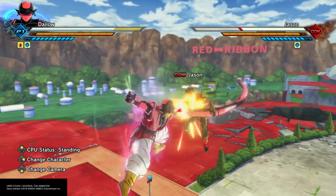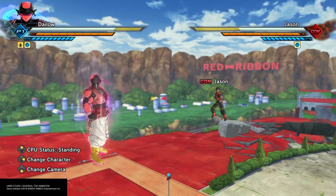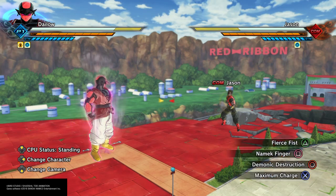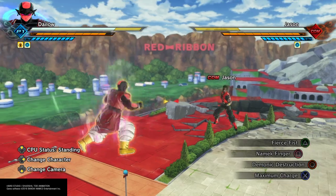It's a good move to have as a chargeable strike to combo into, or if you want to throw it out raw — though there's the risk of them blocking it. That's the risk with a lot of strike moves thrown out raw. Demonic Destruction is yet another new grab, and I'm always a sucker for a new command grab.